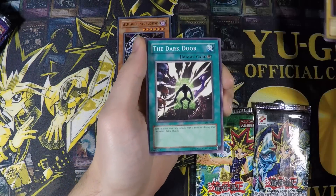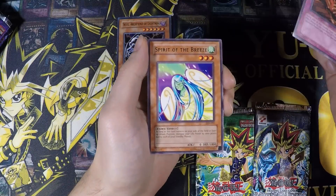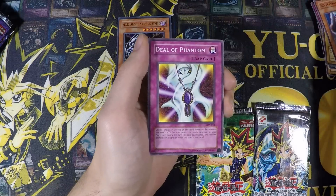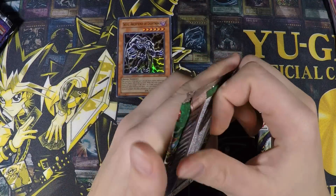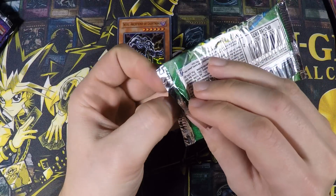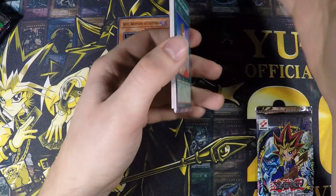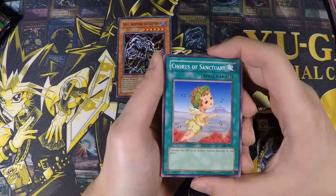We have The Portrait's Secret, The Dark Door, Dream Sprite, Grave Robber's Retribution, Spirit of the Breeze, Fairy Box, The Earl of Demise, Soul of Purity and Light, and Deal of Phantom. Fairy Box was a fairly decent card back in the day — you had to rely on luck, but the cost during your standby phase to keep it on the field was not very high, and if you were lucky enough to guess the coin flip right, the attacking monster gets zero attack, so it always destroys the enemy monster and you deal a lot of damage.